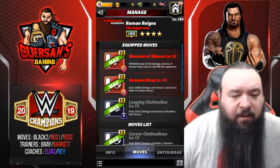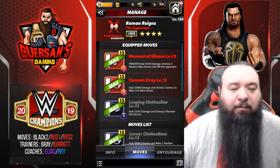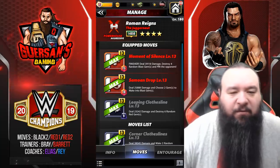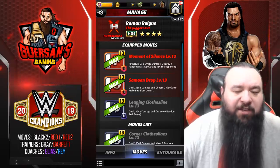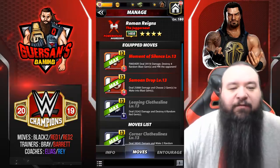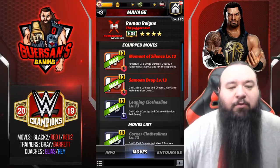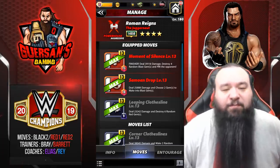The second move set for Roman looks pretty similar. Instead of being black-black-one-black-two-red-two, this time it's red-one, red-two, and black-two. The Moment of Silence is a 15 MP red finisher dealing 39.1k damage, destroying four random blast gems and pinning the opponent. The Samoan Drop is a 10 MP red move dealing 25.8k damage, choosing two gems to make into blast. The Leaping Clothesline is a 9 MP black move dealing 23.2k damage, destroying six random red gems.